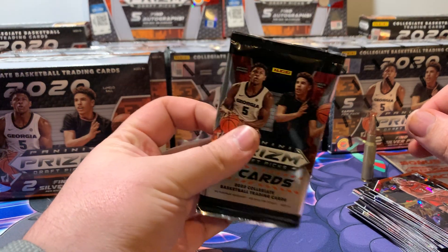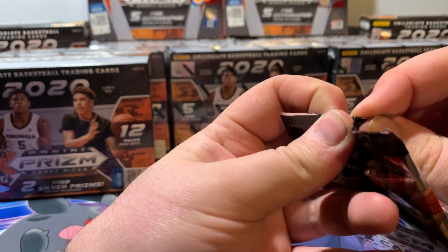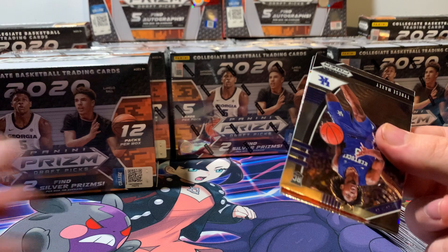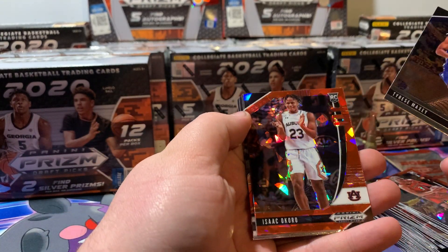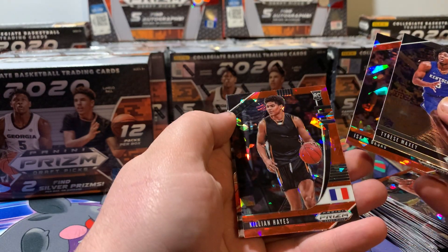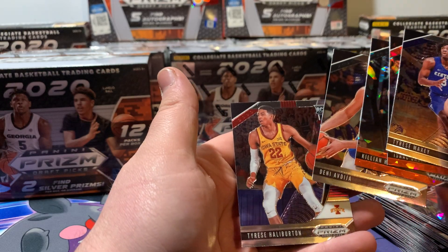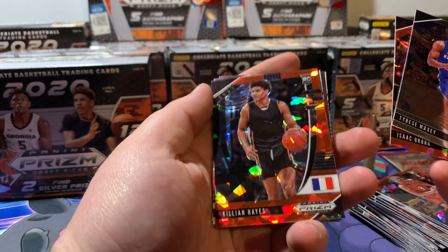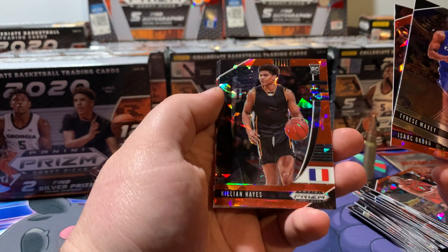All right, last pack guys — let's pull some fire. First card's not a good sign. Tyrese Maxey, Isaac Okoro, Killian Hayes, Deni Avdija, and Tyrese Maxey again. If you guys watch my videos, you know already — I got so many of this guy. If he becomes big, I'm a millionaire.